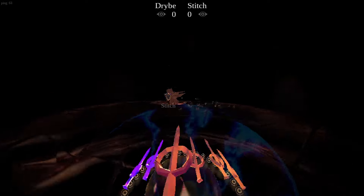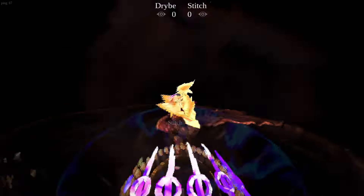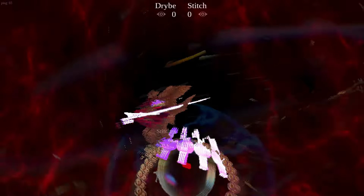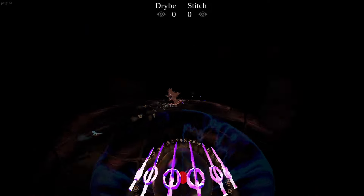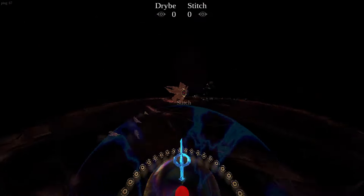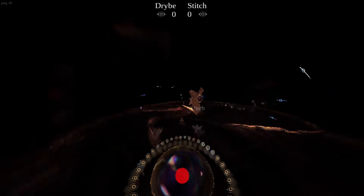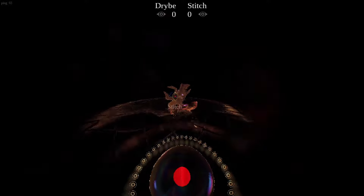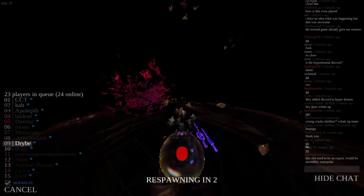The fights are 1v1, and the first person to get a kill 3 times wins the match. Tapping your left click fires a purple hitscan beam. You can fire it rapidly, but there's a very strong recoil making it almost impossible to aim. If you run out of beams, you'll have to wait a while before they recharge. You aim for the orb in the center — the more you hit it, the bigger the red weak spot gets, and if you manage to hit the red weak spot, the opponent instantly dies.